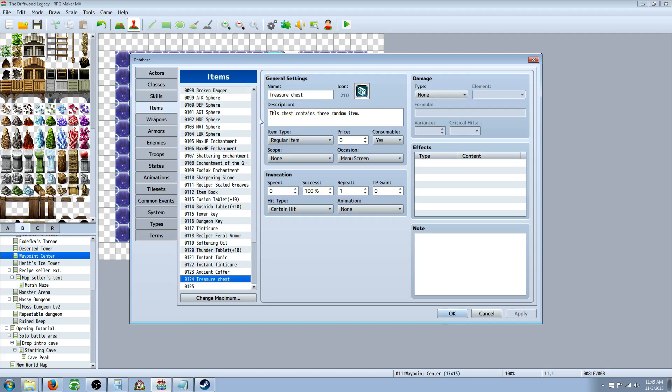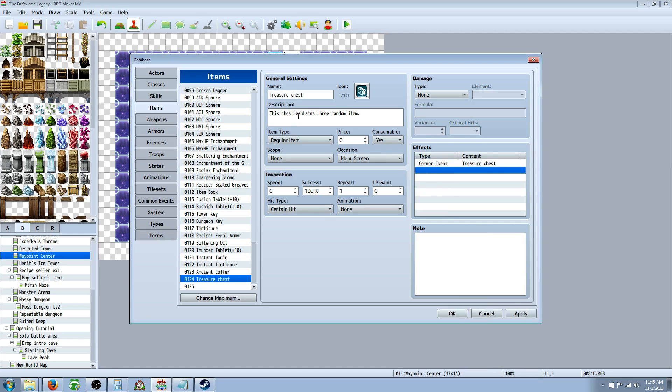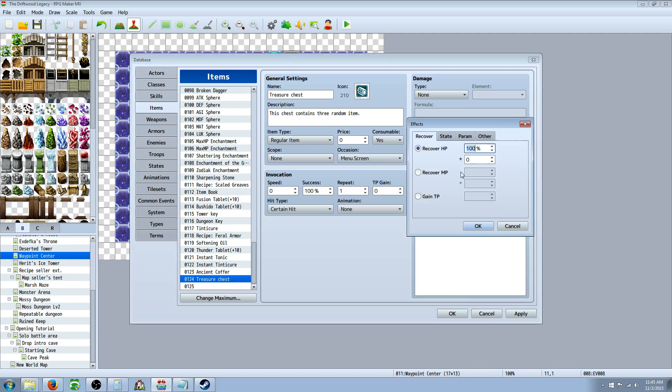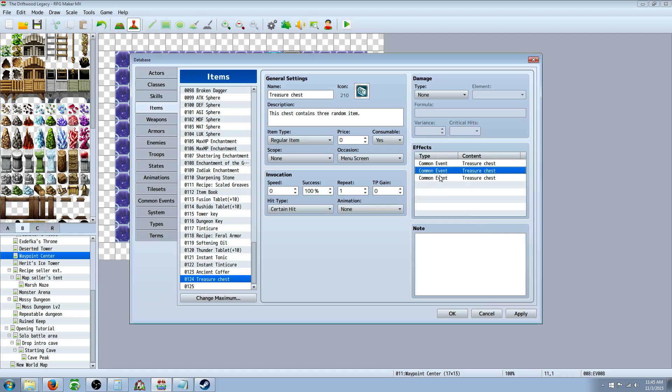Now that the common event is created, go back to the Treasure Chest item and call on that common event. If you don't have the plugin, it will only give one random item. But if you want to give three items, install the plugin and you can call multiple common events at once. Without it, RPG Maker MV only calls the last common event in the effects window — even if you had a hundred, it would only run one. With the plugin, it runs all of them.